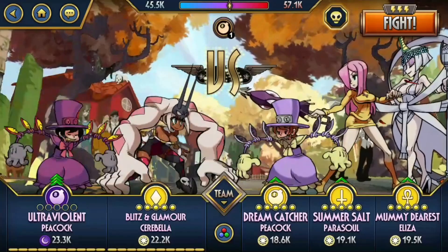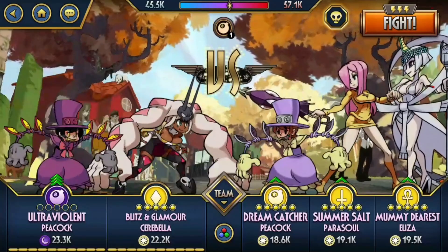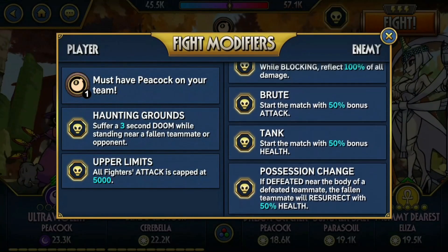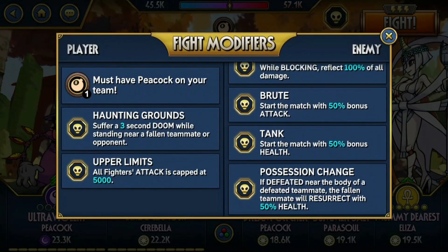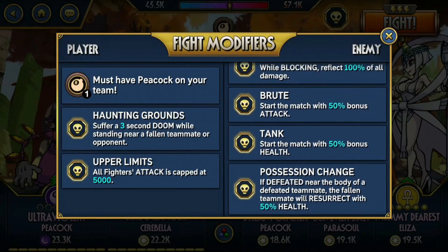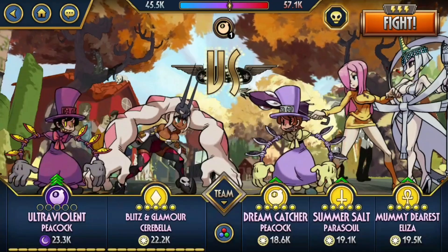For the gameplay showcase, because we're dealing a lot of damage with Cerebella, we're using the Peacock Master Origin mode where all fighters' attacks are capped at 5000. There is Haunting Grounds which is a bit annoying, but I think we can do this with the tag out available. Let's try.